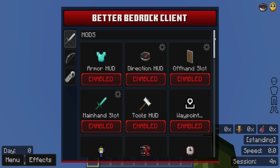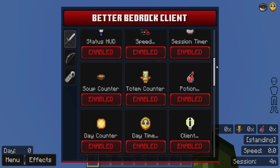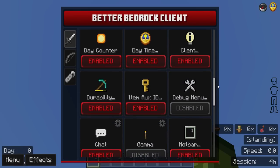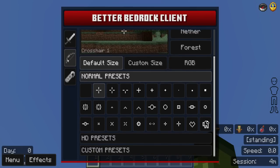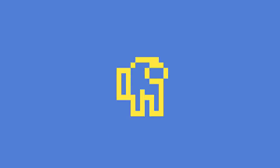We are checking out the Better Bedrock Client, which is great for Minecraft players who like to play survival, creative, servers, or PvP. You can even give yourself a 'sussy' Among Us crosshair which you can make RGB.